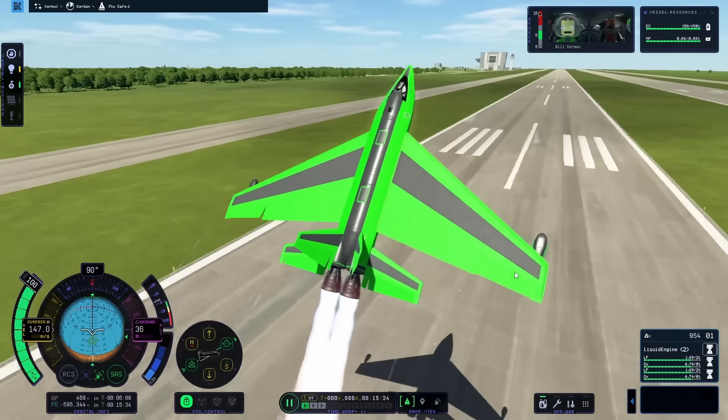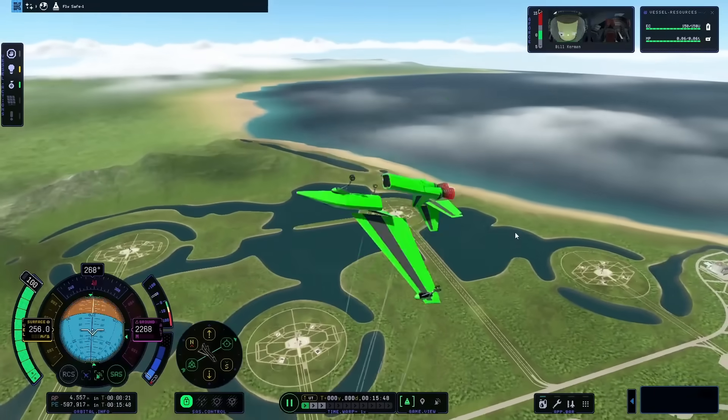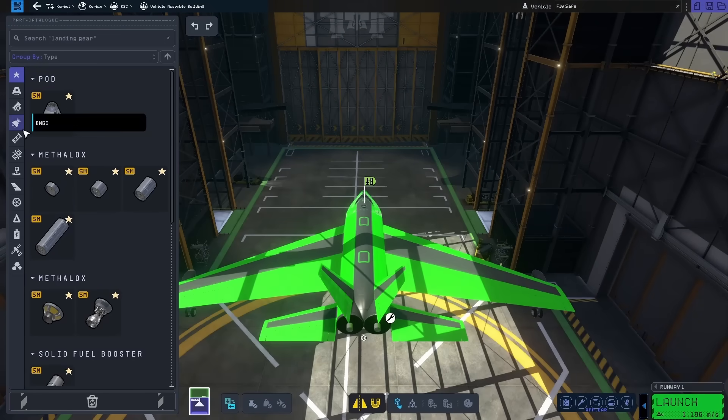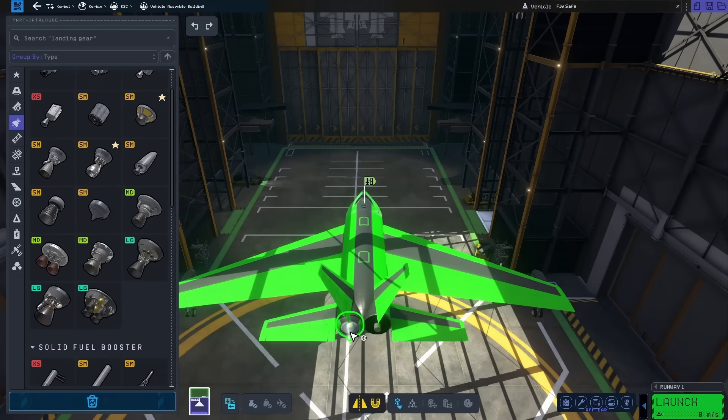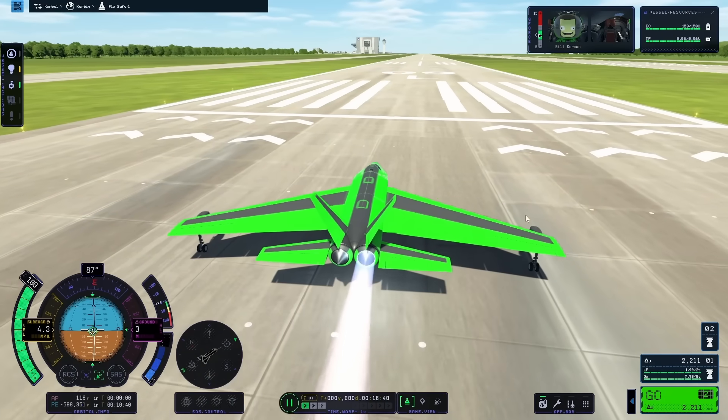I also had quite a bit of instability in this plane, and after quite a few flips, eventually the whole thing just disintegrated. I figured I could fix the weight distribution by putting out an engine that was a lot lighter. This also meant that my fuel was going to go for a lot longer, and after putting out a couple of dart engines at the back, I wanted to give it a test off the runway.